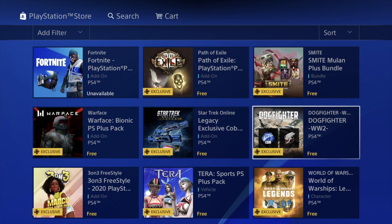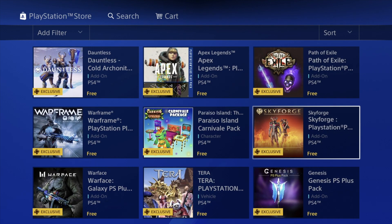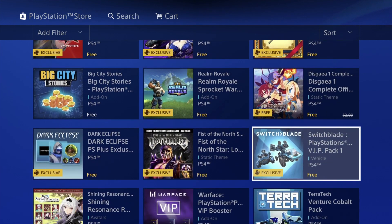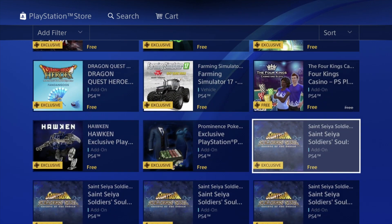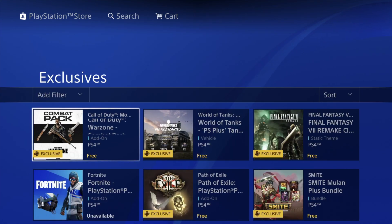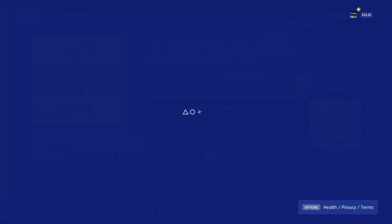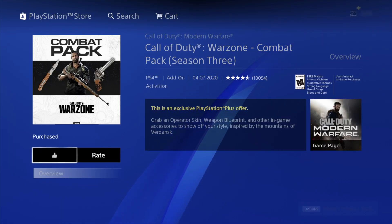Right here we can see exclusives — we can download all of these. I'm going to go through the whole list and start downloading all these add-ons, packs, and other stuff available for PS Plus members. Scrolling down, the list goes quite far. Let's start from the beginning — our very first pack add-on is right here, so let's click on it and download.